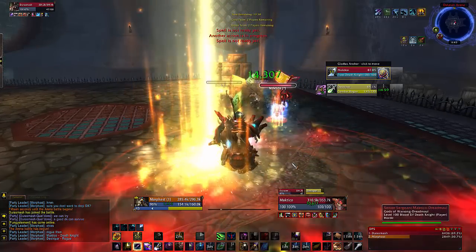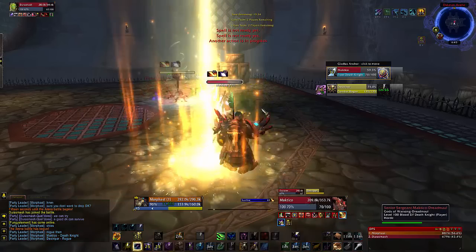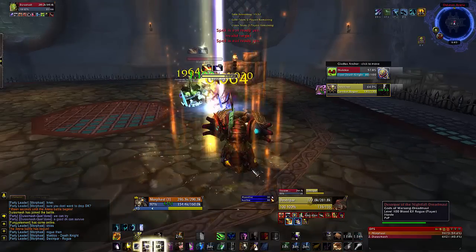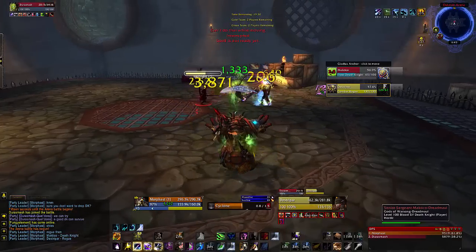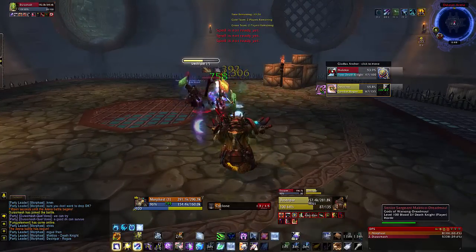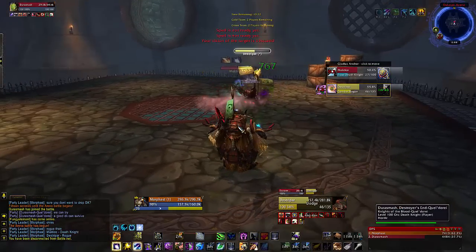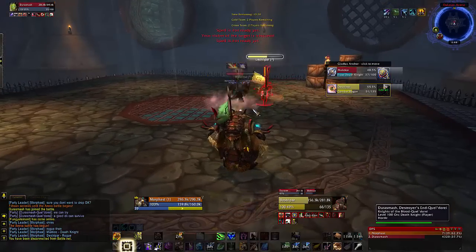That burst ability is going into the upgraded Boom King form. You can see I'm just focusing as many Star Surges as possible and really trying to spread my dots across them both. Now that I'm looking at this, I probably should have Cycloned as an opener on the Rogue when I was spreading the dots — that was probably not the best move.